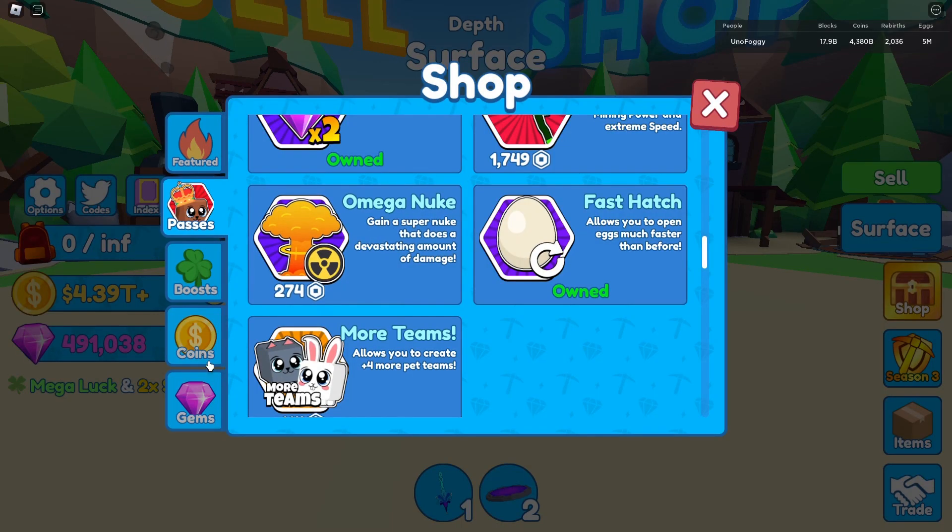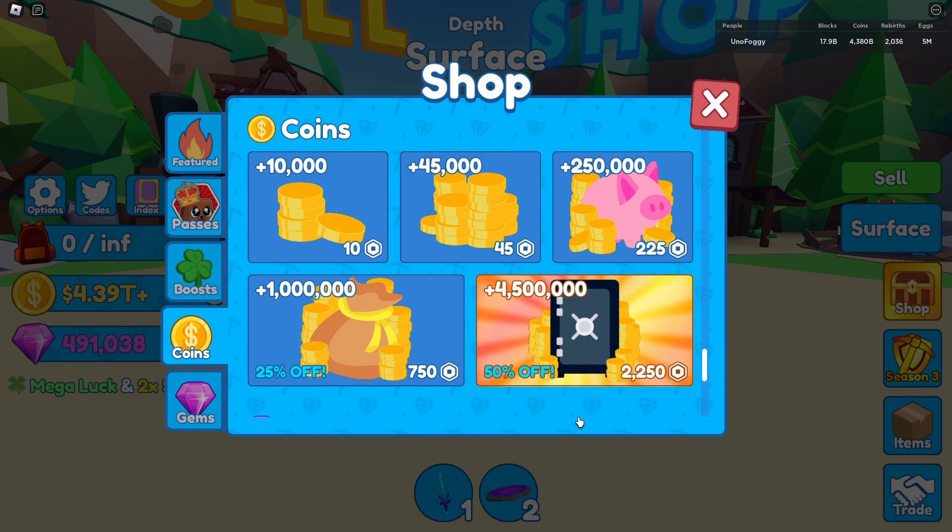Moving on to buying coins and gems with Robux — at the start of the game it may seem tempting to spend 10 or 45 Robux for 10,000 to 45,000 coins, and honestly 10 Robux for 10,000 coins isn't that bad. However the more expensive options — 250,000, 1 million, or 4.5 million coins for 2,000 Robux — are 100% not worth it. If you're going to spend 2,000 Robux, go get game passes instead. Avoid buying coins as a first resort.